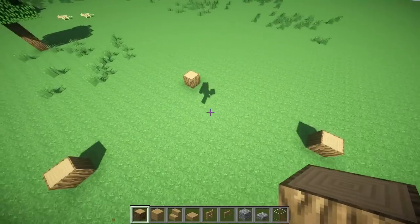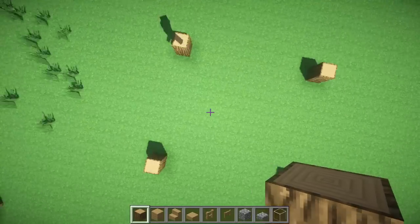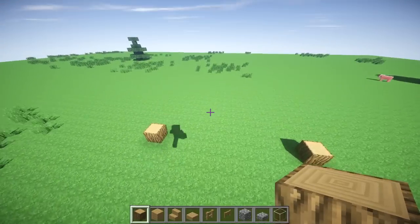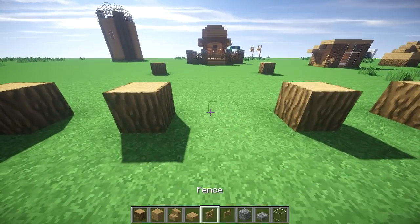Start off by placing oakwood logs in a square like this — there's a nine block space in between these, so if you need to count, that's how it's going to look. It's a square, and in here, choose a side you want to be the front. We're going to make this side the front, so we're going to make sure there's a three block space in between, and that's where the entrance goes.